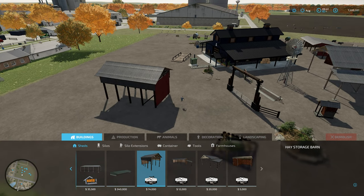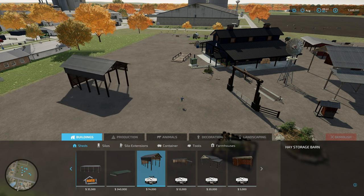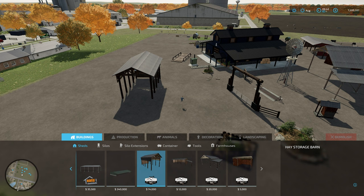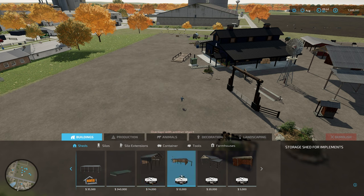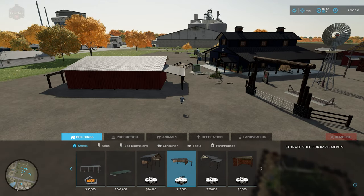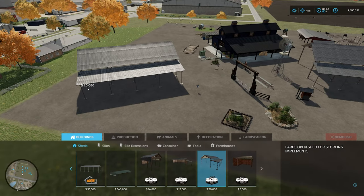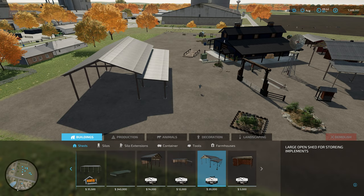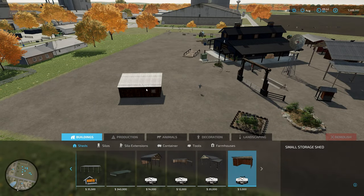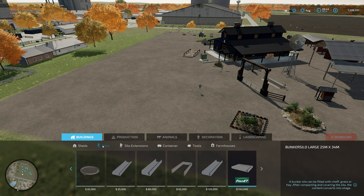We have the Hay Storage Barn for $14,000 — it doesn't rotate on center. I'd like to see that updated so all items rotate on center, as it's easier to place things that way. For $12,000 there's a storage for small implements with two lean-tos on either side, which does rotate more on center. For $20,000 there's a large open shed for storing implements, and for $5,000 a small storage shed with a small door that opens and closes.